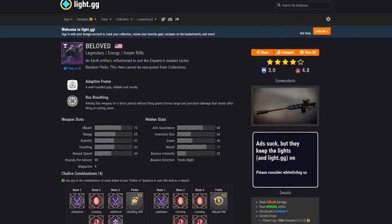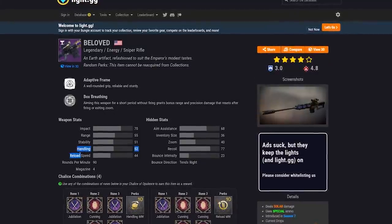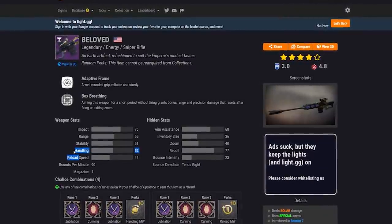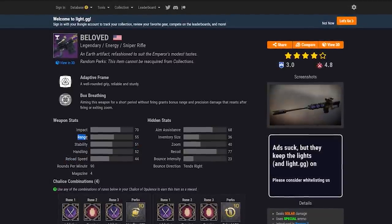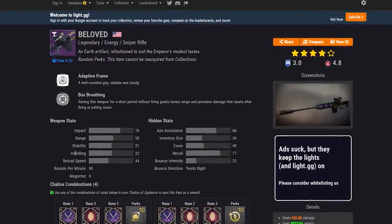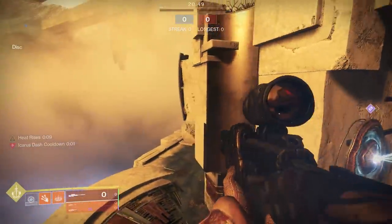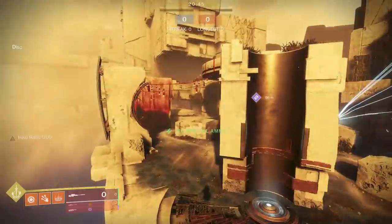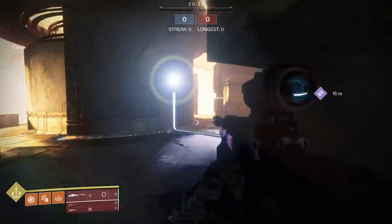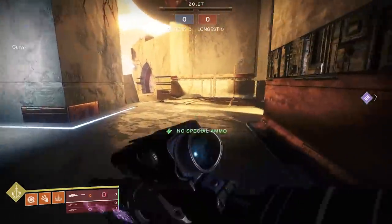Now I'll talk about stats. For normal stats, I'd recommend prioritizing handling first because of the ability to swap weapons faster — unless you have Quick Draw. If you do have Quick Draw, aim for a balance between stability and range. You don't want too little stability because you need to hit follow-up shots, but you also don't want too little range, because that makes it very hard to hit long-range shots, especially with low-zoom snipers.